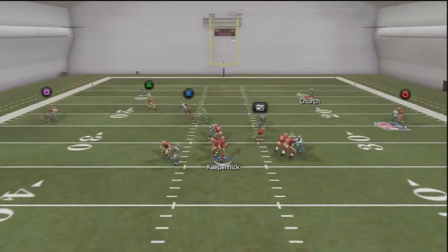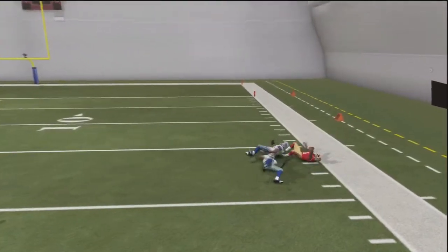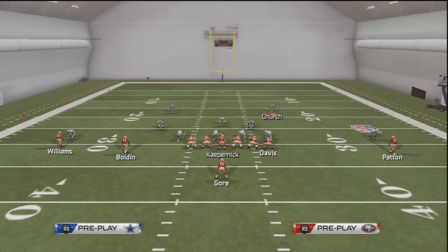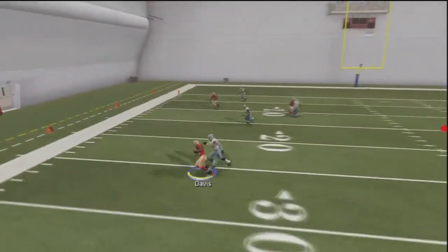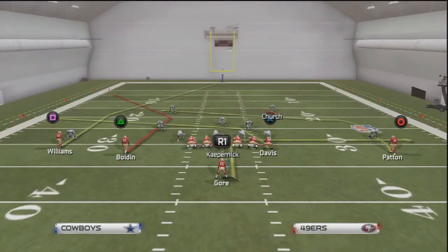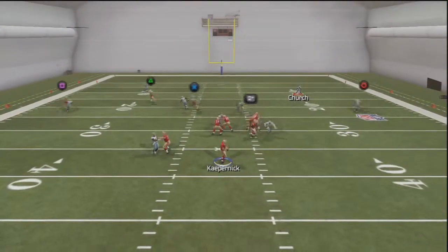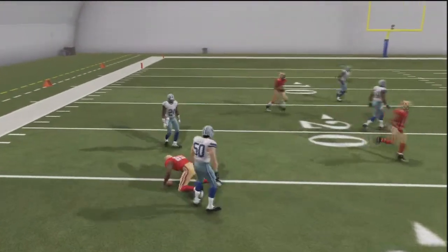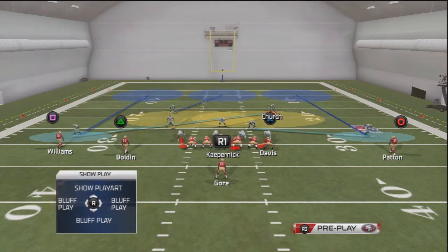Against man-to-man, you can cancel the play action with R1 or the right bumper on Xbox right after the snap — boom, cancel it. You get a faster release. Davis is the other one coming across the field. So you've got Davis and the running back as your two combinations against man-to-man coverage. Quick pass — cancel the play action right after the snap, do not move any routes.